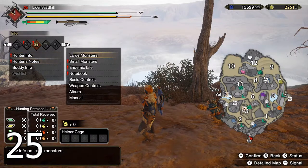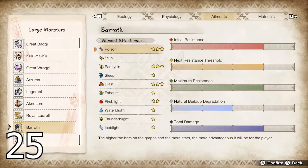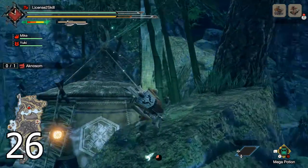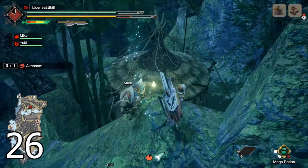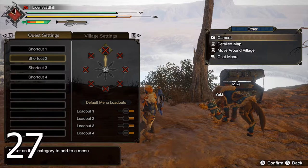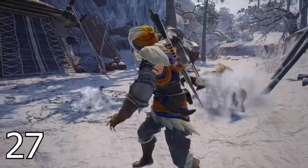Use the large monster section of the hunter's notes to find out the weak parts of their bodies, what they're resistant to, what elements are effective, and the drop rates of each material. If you want two Palicos but don't want to lose the mobility a Palamute offers, unlock all the camps in each location so you can fast travel around the map. You can also assign the detailed map to your radial menu for even faster travel.